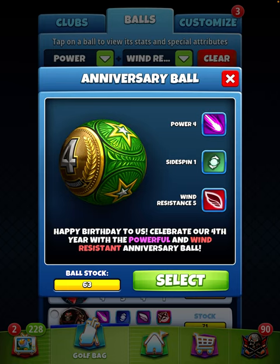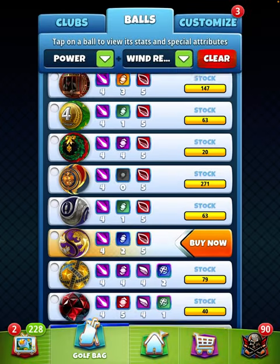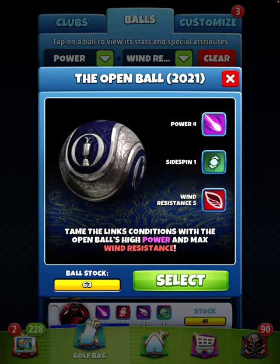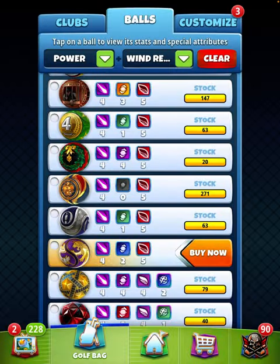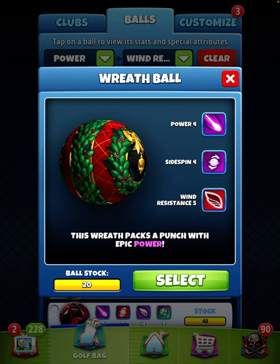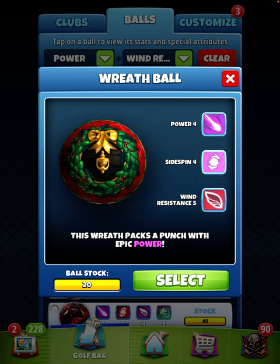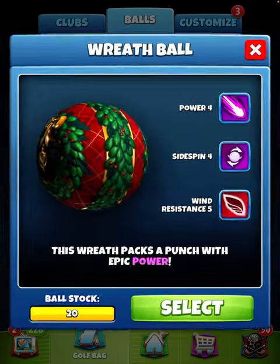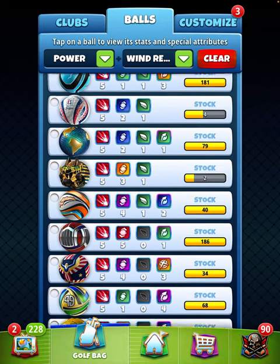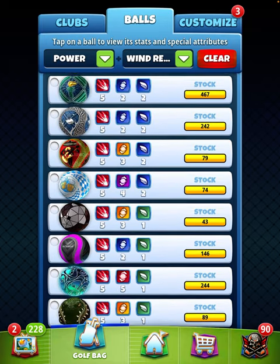We do have some power 4, side spin 1, wind 5s with the 4th Anniversary and the good open ball. We also have a 4, 4, 5 — the wreath. Again, we haven't used this ball once that I can recall since it's gone on sale, and the reason is it doesn't have a precision stat.